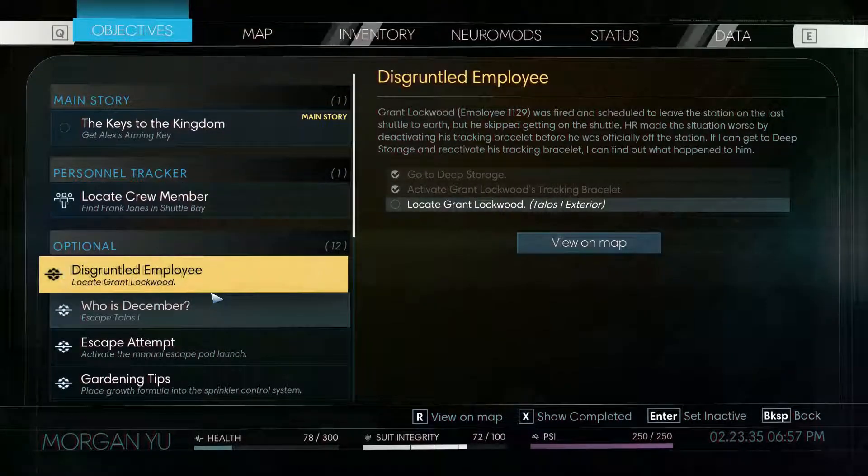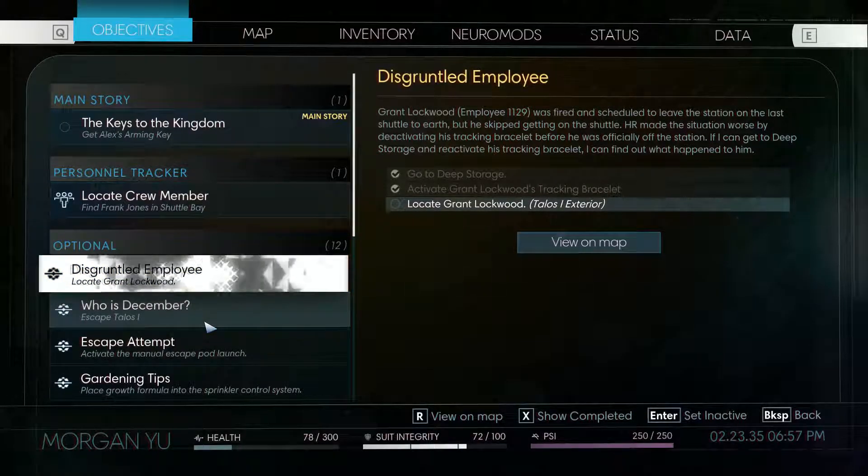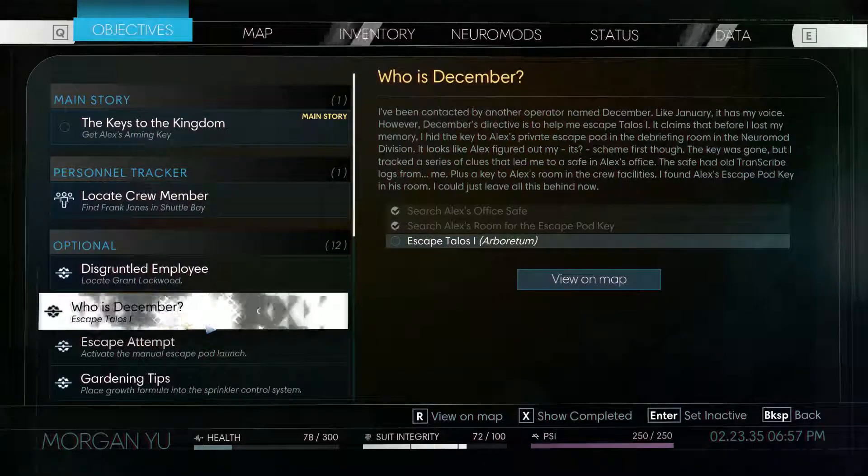Exterior — locate Grant Lockwood. Oh, balls. Do I feel like... maybe he was on the sign, but...